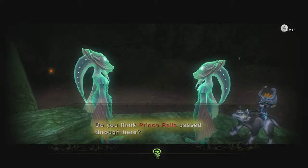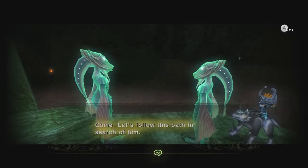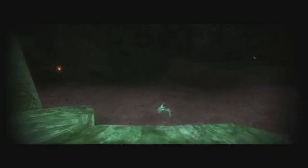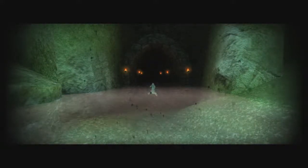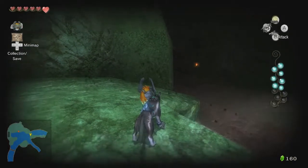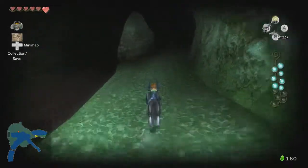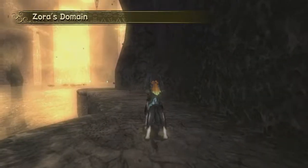Do you think Prince Raleigh has passed through here? He must have. This is the only waterway that connects to Hyrule Castle. Come, let's follow this path in search of him. Oh, it's nice to know that the Zoras are vigilant about trying to get their royalty back. That's a good thing. Better than the Hylian guard.